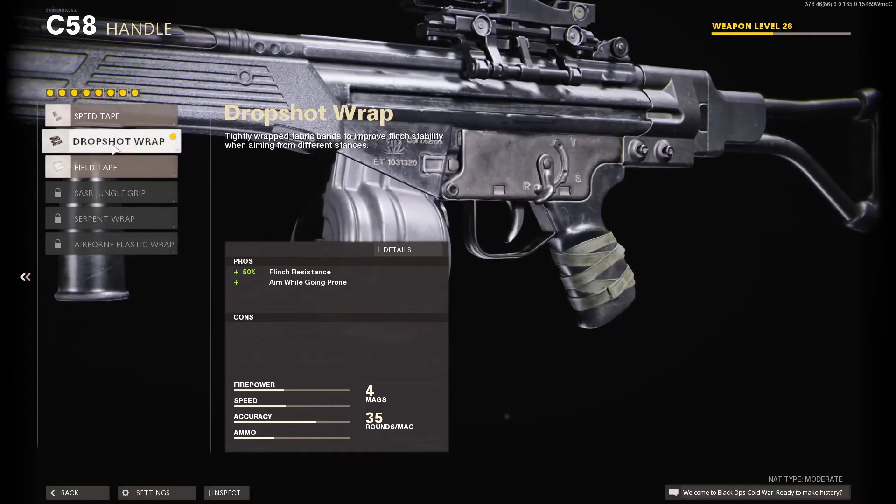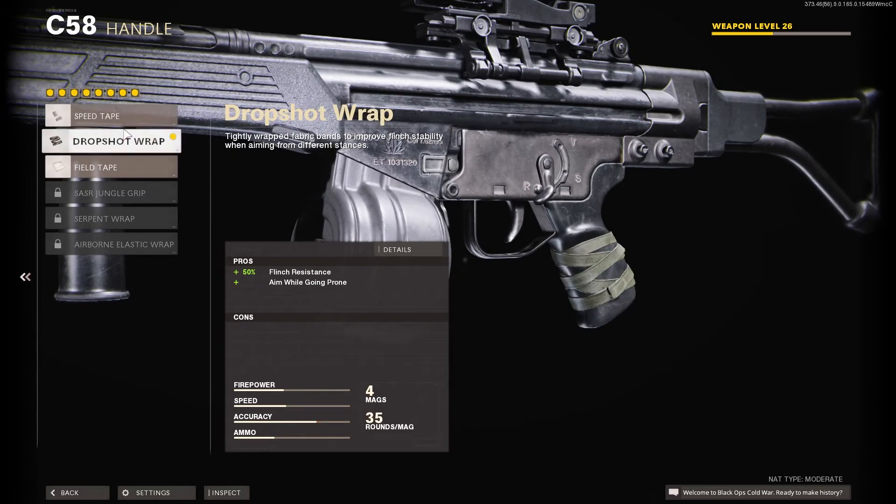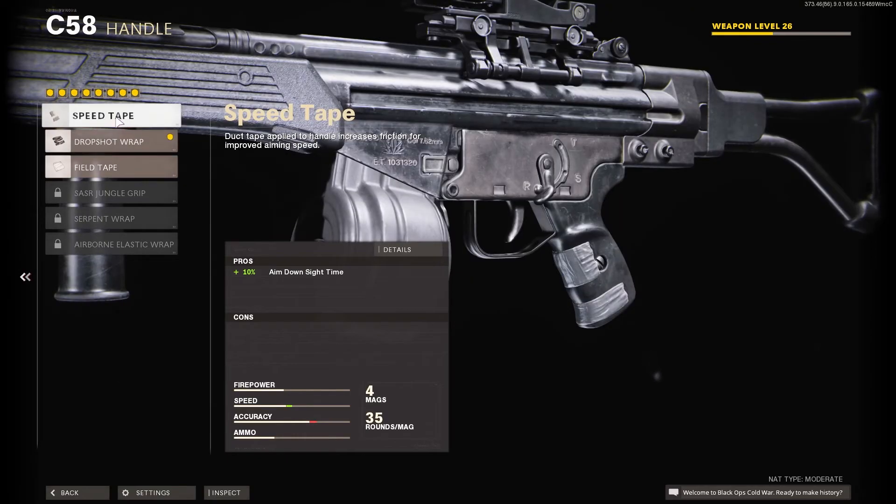For the handle I chose the Drop Shot Wrap, mainly because of the flinch resistance. This gun is not very accurate when it comes to recoil, so when you're getting shot at the recoil is going to get worse — having flinch resistance is very useful. You can run the Speed Tape if you want; it's always a great option to aim down sight faster, but if you level the gun up a bit I'd recommend the Drop Shot Wrap if possible.